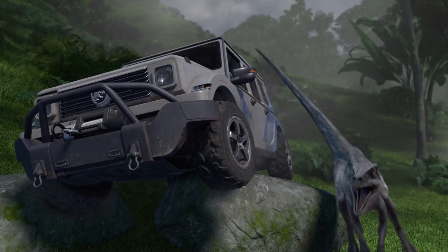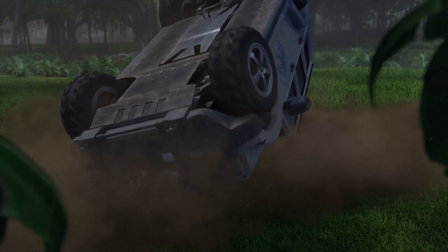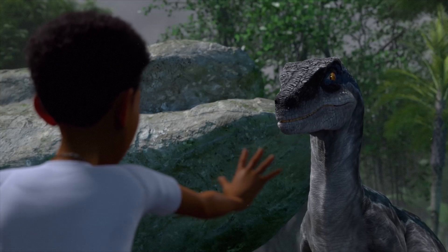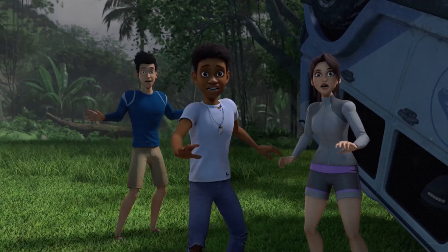Hiding in the staff vehicle, Blue continues to attack before ending up pinned beneath the vehicle itself. Darius and company scramble to rescue her, and Darius conducts his best Owen Grady impression before running away from Blue.